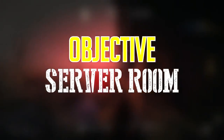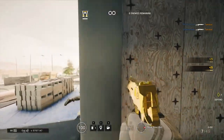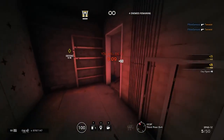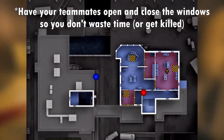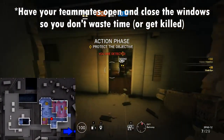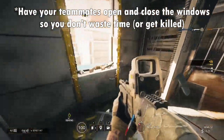If your objective is in the server or control room, I recommend the following camera placements. These cameras are hard to get all at once because most of them are outside. Because of the attacker's spawns, I recommend putting the cameras up in the following order. First, run to the southwest corner and break the window outside. There is a tall lamp post that I recommend trying to throw your camera on. It is high up and out of the way, so it's not very noticeable.